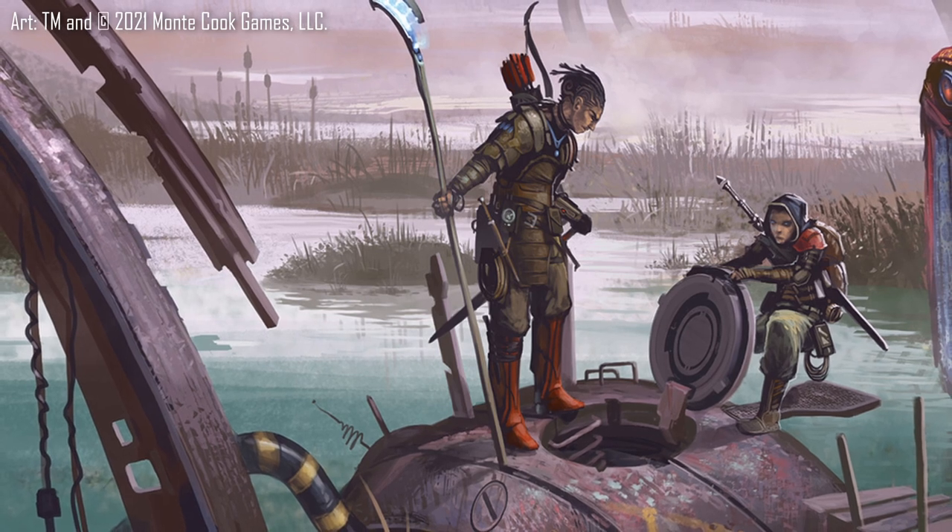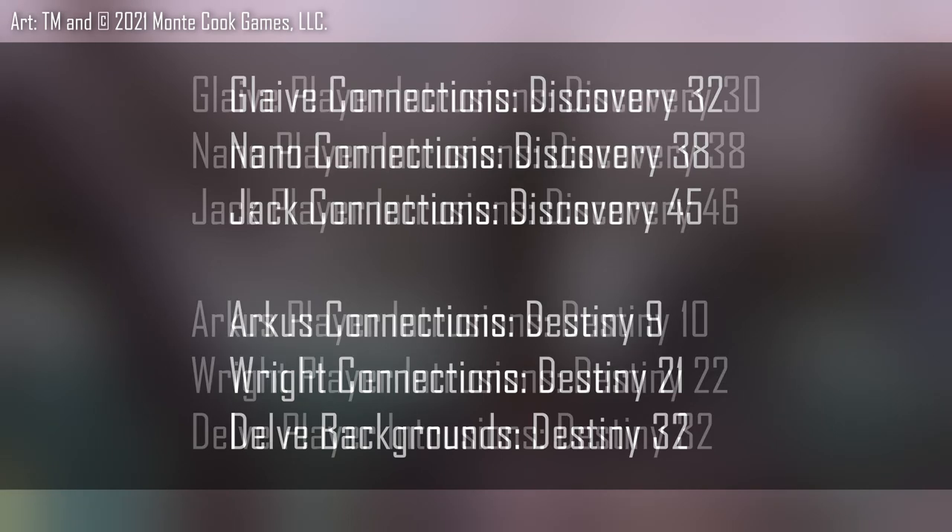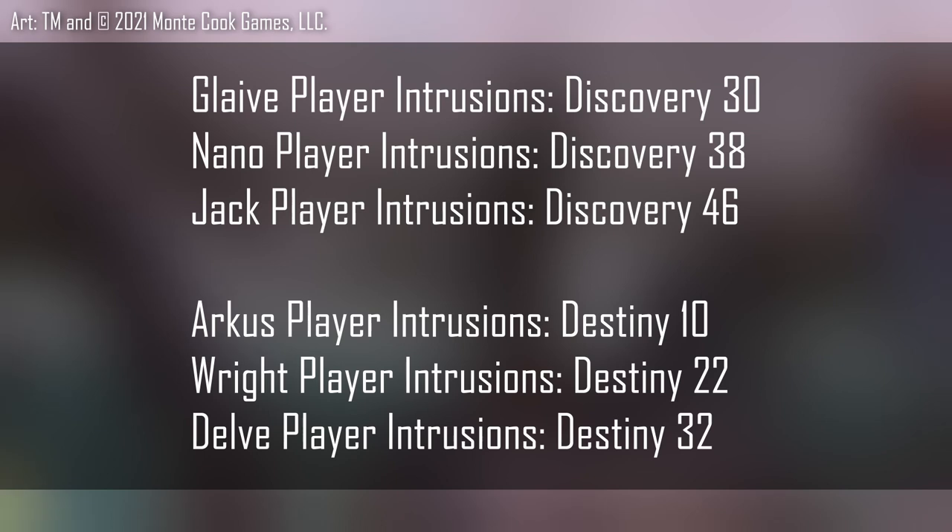Each character type also has a connection, presented in the form of a rollable table with 20 options. Much like the initial link to the starting adventure in your descriptor, this is something you may wish to discuss with your GM. Rolling randomly and going with the result is always a great option, but you may wish to make a more intentional selection and perhaps expand on what's indicated. These are all great writing prompts for a backstory. You should also take note of your suggested player intrusions — these are unique, special meta abilities that cost 1 XP each and, as the book suggests, should have very limited use given their potential. You are free to come up with your own player intrusions pending GM approval, but the given ones are a great way to start thinking of unique solutions to difficult problems.